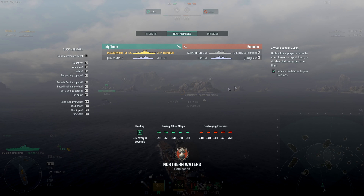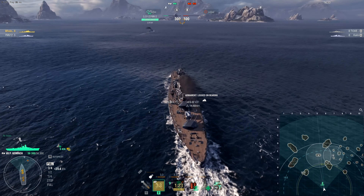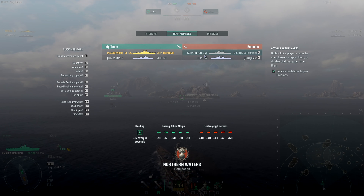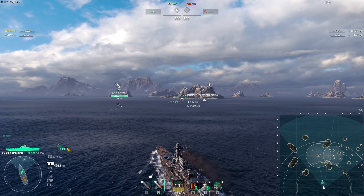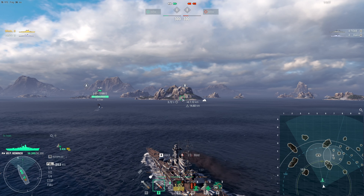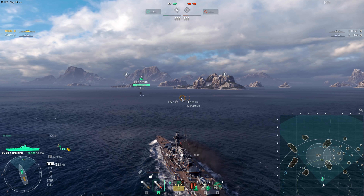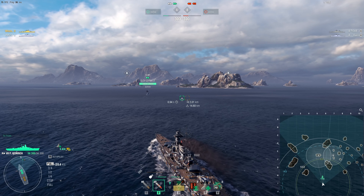The line-up here is quite interesting because we've got pretty much an identical layout. We've got a Flint and me in a secondary German ship, and so do the enemies. However, they are using a Scharnhorst, which is a premium ship, so we're going to see which of the two come out on top — the premium or the new tech line.